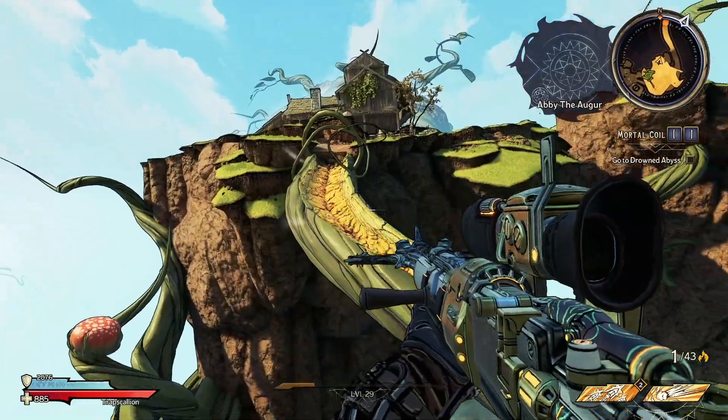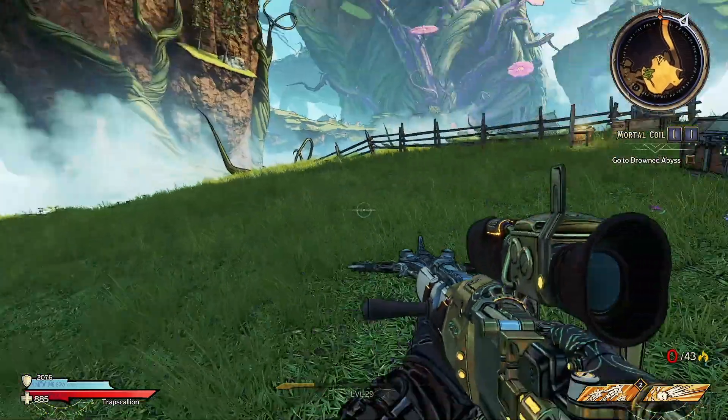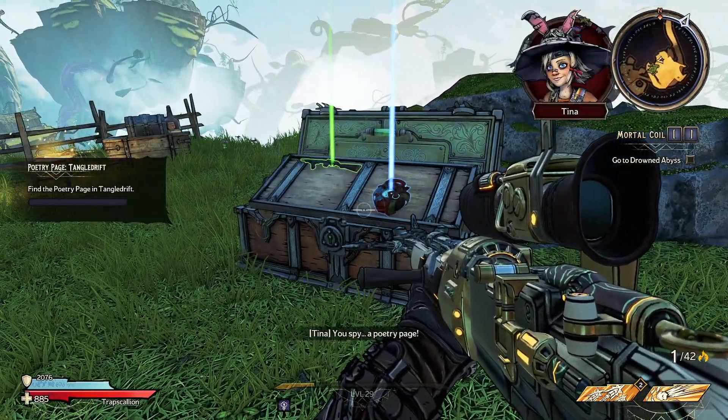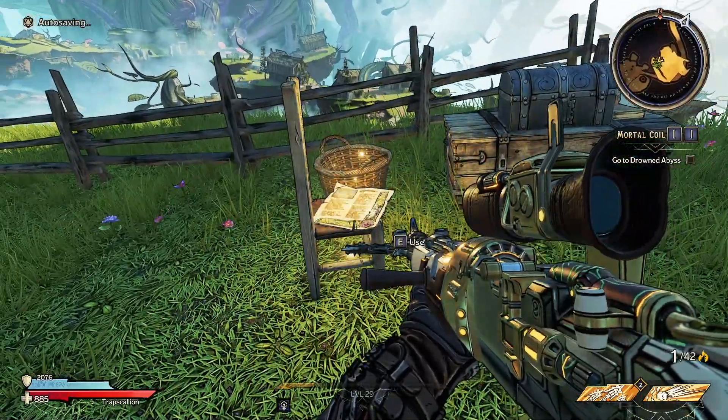We have a poetry page you access by jumping off this ramp and landing on that small platform. There's also a gun chest here as well that didn't do too much for me today, but poetry page acquired!